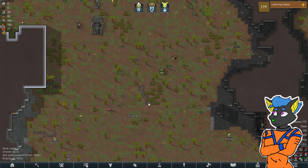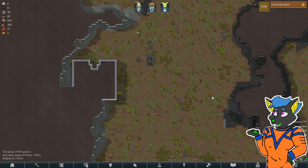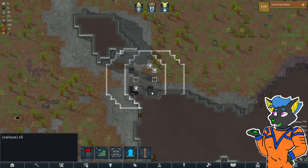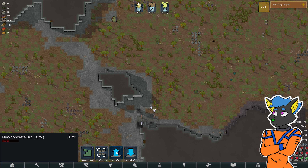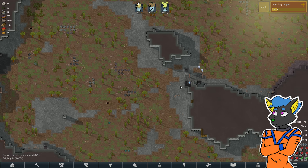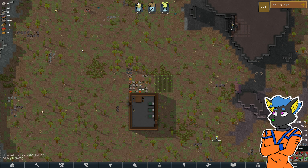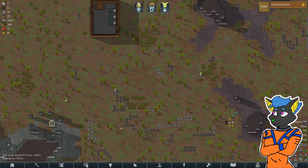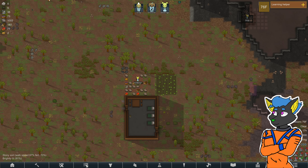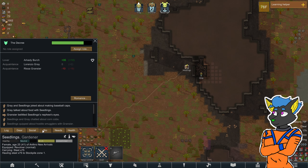Still gathering. Anything else like slightly nearby? We have one of these anima trees — people like to meditate near those, but it's a bit far away. I'm gonna take these urns just for decoration. Seedlings put the vest on — are they our best shot? I think they are.